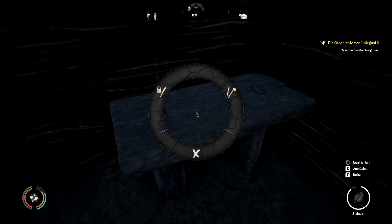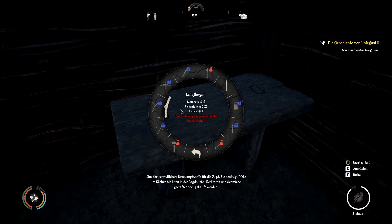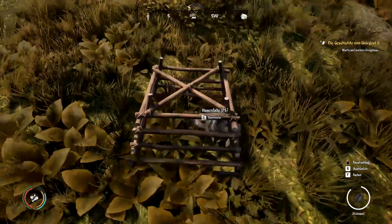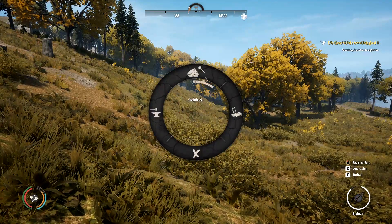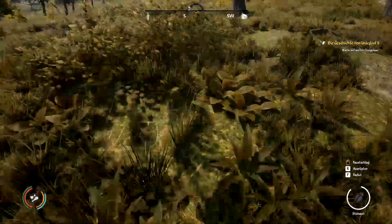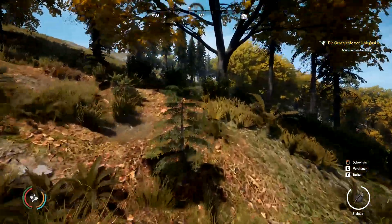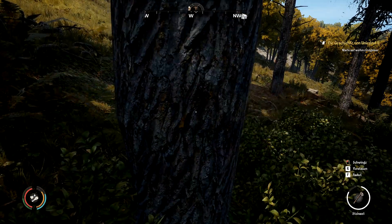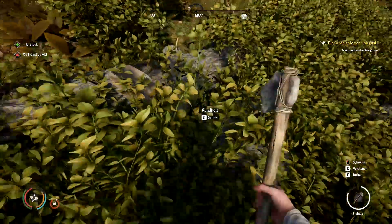Werkstatt – schauen wir doch mal. Steinwerkzeuge – da fällt es nicht runter. Hölzerne Werkzeuge: Schaufel – es fehlt ein Rundholz. Wir peilen mal die Lage. Sieht gut aus. Die Falle ist jetzt zwar auch hin, die craften wir uns auch direkt. Fehlen zwei Stock – gut, also muss erst mal ein Baum dran glauben. Den hängen wir um – zack! Weg mit dem Ahorn. Ich trage zu viel.